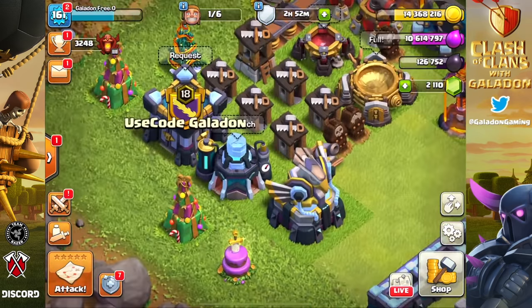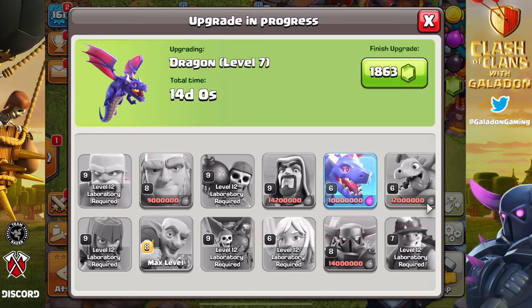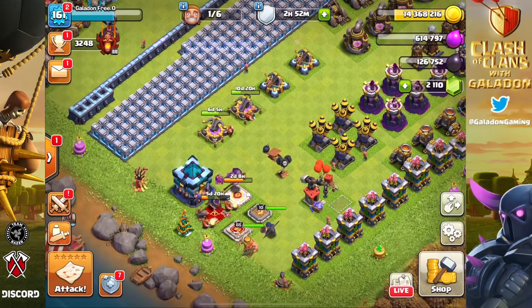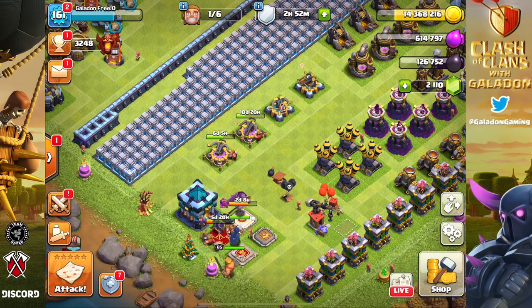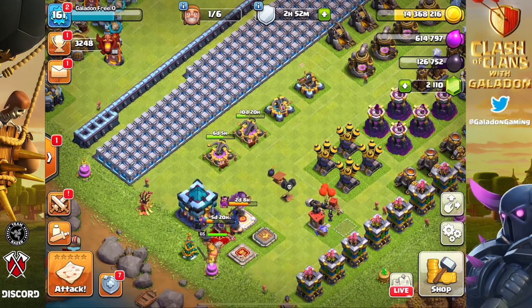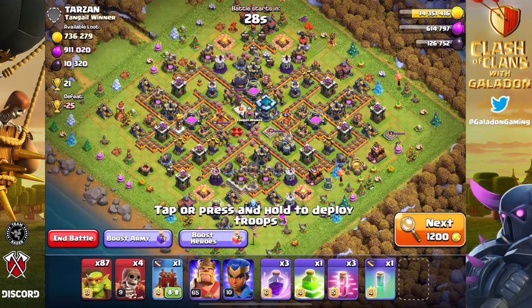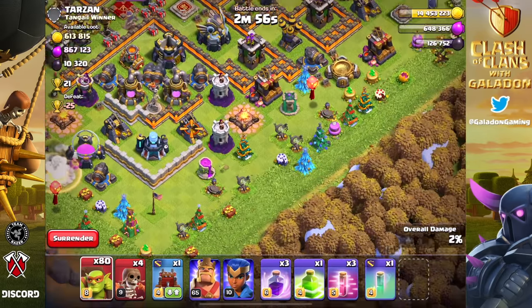With the elixir, gold, and dark elixir at their current state, the decision was made to first get a lab upgrade going — dragons, the only thing I could afford — 14 days, no books, so you can pretty much walk away and leave the lab alone for two weeks. On the gold side we have 14.3 million gold, which isn't quite enough for an expo to level 8, but it's almost enough to get the town hall giga inferno up one level. So we went out to raid with a partial CC and only a couple of heroes.